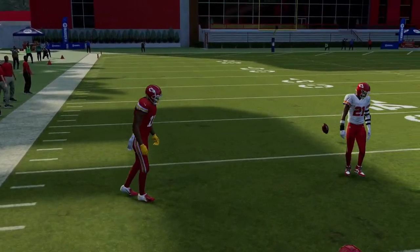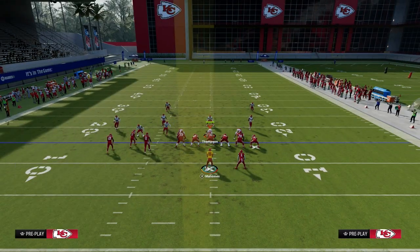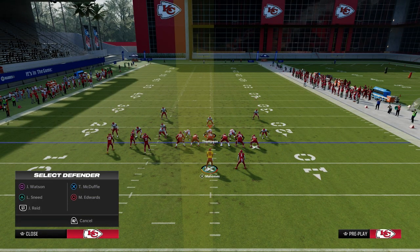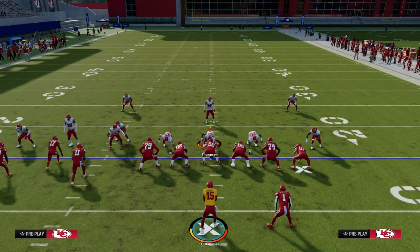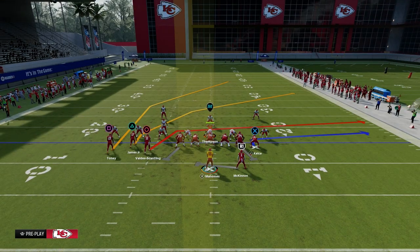One of the best ways people are playing defense right now on Madden 24 is what I call basically a two-man under. They're going to create this out of three-three cub and they're going to user the deep crossing route.